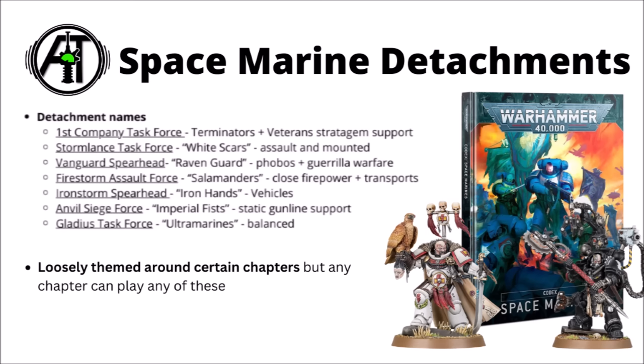In-game, with such a massive array of options, Space Marines can manage to fill most playstyles quite well. The core rules are found in Codex Space Marines for 10th edition, with index supplements for the more divergent chapters. The core Space Marine rule is Oath of Moment — choosing one enemy unit and getting re-rolled hits against that unit, basically marking one target to destroy with extreme prejudice. Within the codex they have seven different detachments: a first company task force for veteran and Terminator-armoured units, and six others loosely themed around different chapters' fighting styles — such as the Stormlance Task Force of the White Scars focusing on close assault, or the Iron Storm Spearhead of the Ironhands focusing on heavy firepower from vehicles and dreadnoughts.